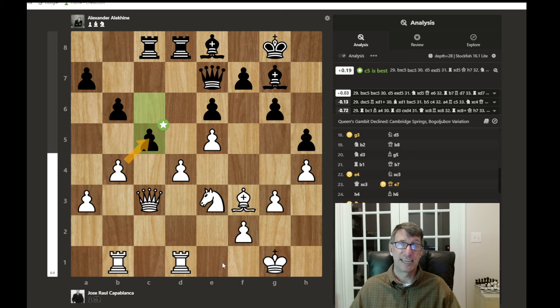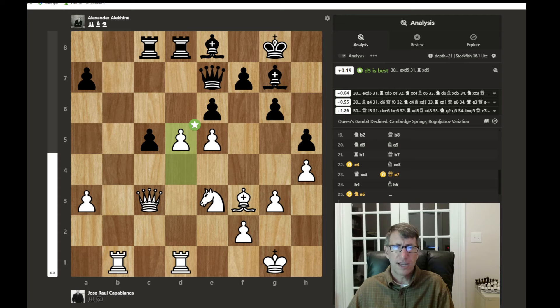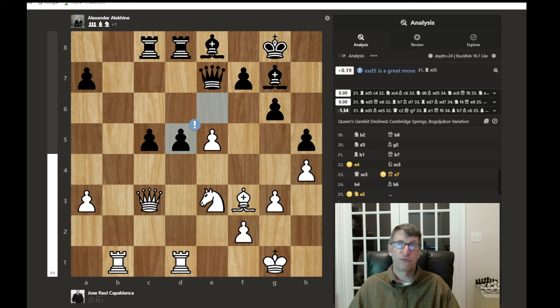Alekhine also captures toward the center. Instead of recapturing, if white would have captured, the rook could capture backed up by the queen and chase Capablanca's queen, gaining initiative. So instead he pushes his pawn, which is best. After pawn captures, white still has a slight edge. Queen to E6 follows and the game is about even, continuing with the pawn jumping into an outpost, attacking the bishop, trying to knock out the bishop pair.